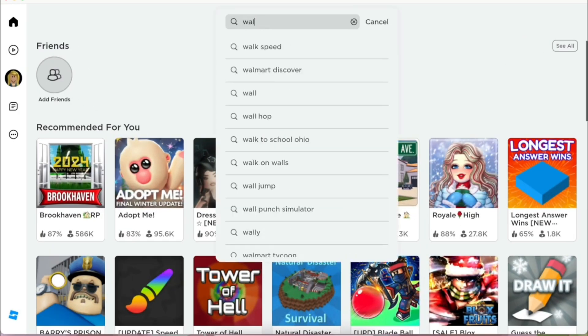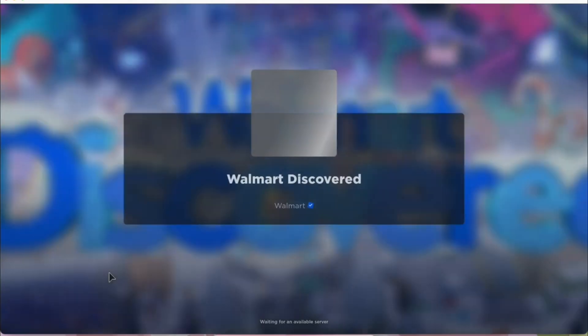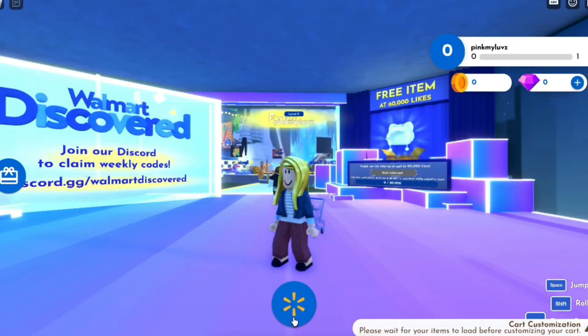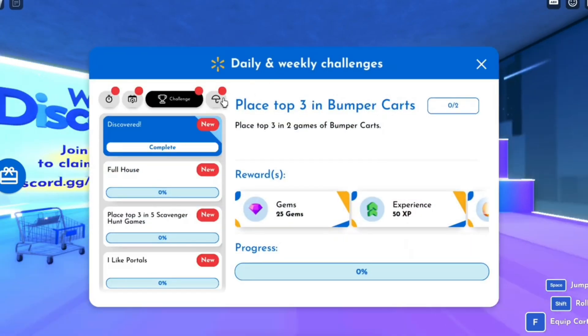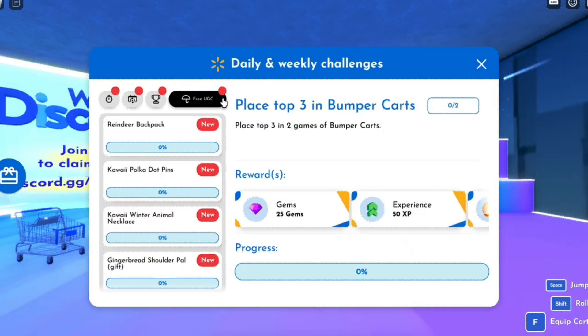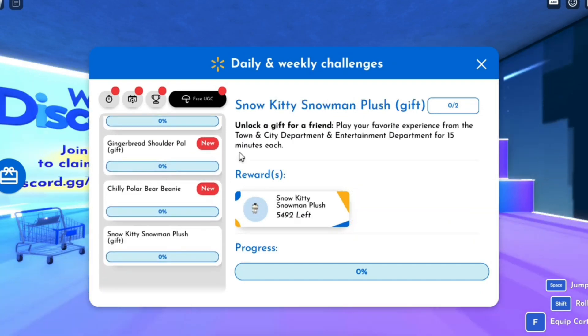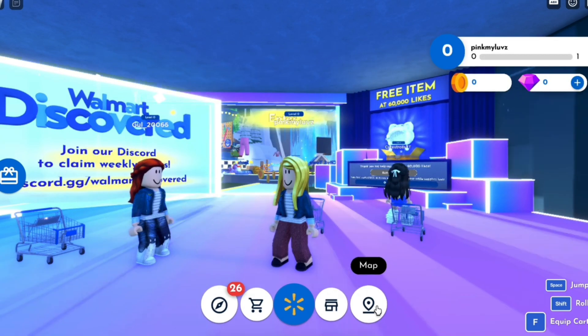For the next free item, search Walmart Discovered, made by Walmart. Click the blue button, then click Quests. Click the button with the umbrella icon for the free egg. You can get a Snow Kitty Snowman Plush by playing a favorite game from the Town City department and Entertainment department for 15 minutes each.